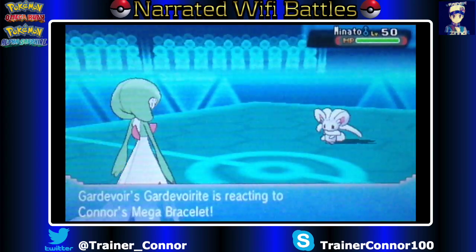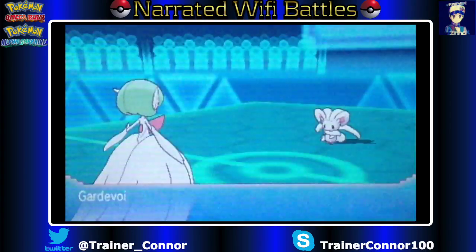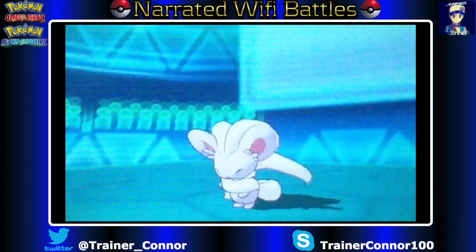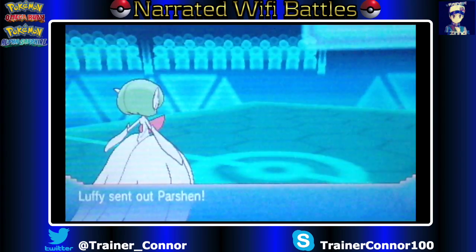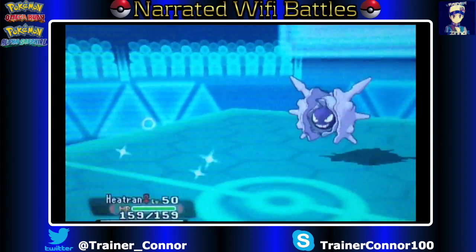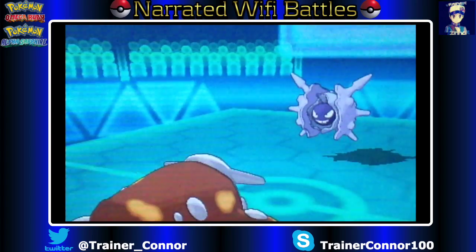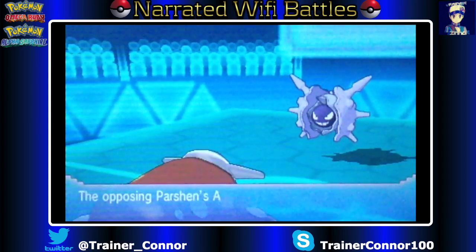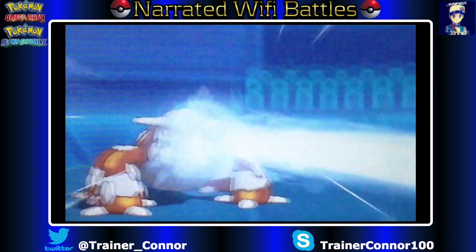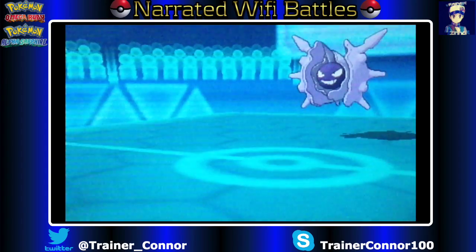I go for Psychic, not being aware of the Hydreigon, but that's okay. Fortunately he switches out and goes into Cinchino, who gets wiped out in one hit. That's the power of my Mega Gardevoir. Now he goes into Cloyster — this is the payback scenario. I switch out going into Heatran for some reason. I'm not really sure why I did that. I probably should have stayed in and went for Destiny Bond or Psychic or something. But I know he has Focus Sash, and I really shouldn't have switched out.